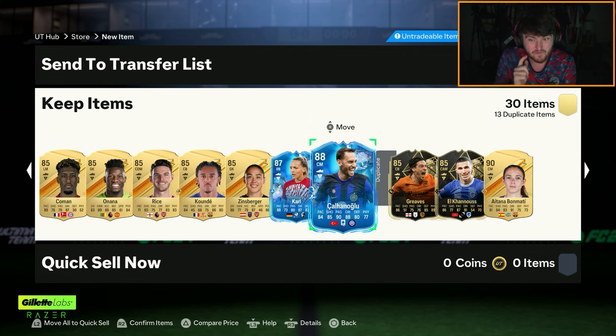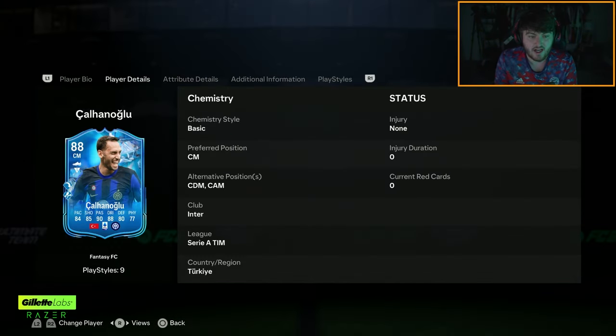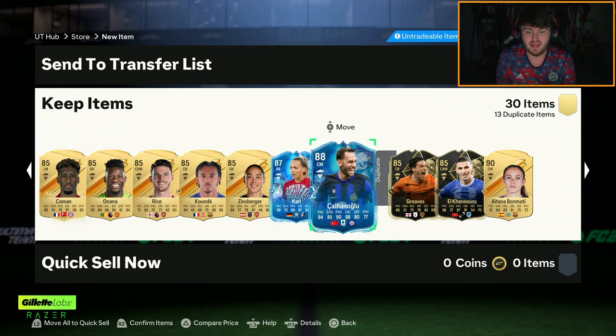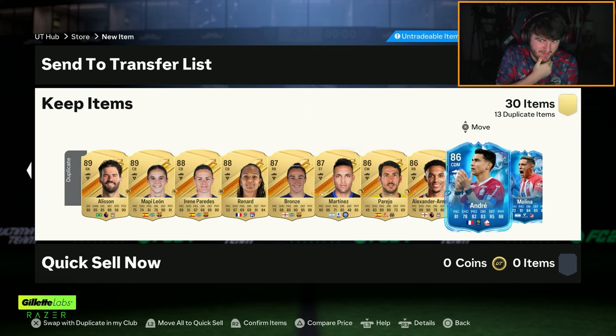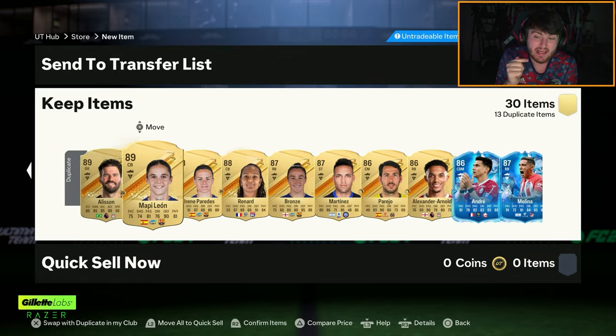Calhanoglu is very, very good as well. I'm actually really happy with Calhanoglu. His upgrade path looks sick. He could get a really nice upgrade card, and he's already almost Hullet gang anyway. It's actually a really nice card. I do think Inter will probably progress quite well with their tasks they have to complete to make him higher rated. We actually got four of them because we got Andre and Molina there and the dupes as well, along with all of this fodder which goes straight into more packs.